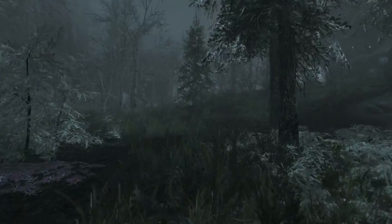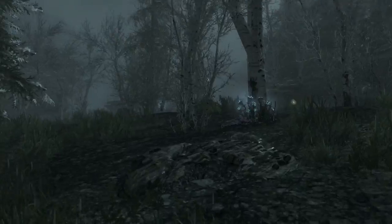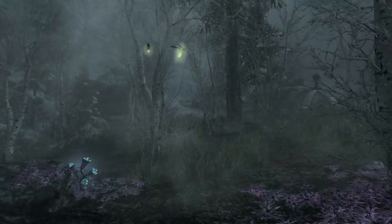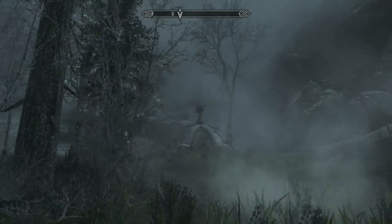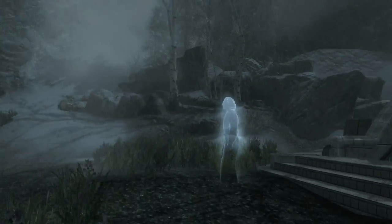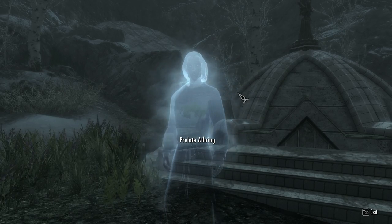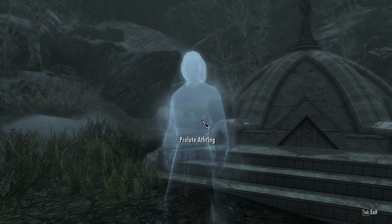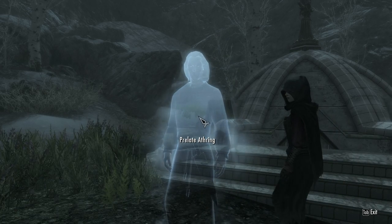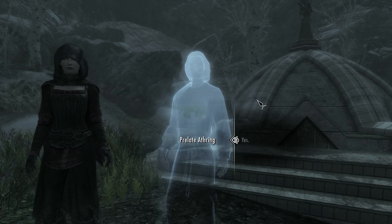We'll try not to die. What are these glowy things — the gleam blossom things? Okay, here it is. Sarana — I worked that out. Hello, what's your name? Prelate Athring. Hello, welcome initiate — this is the Way Shrine of Sight.